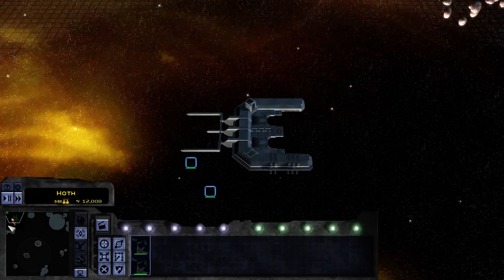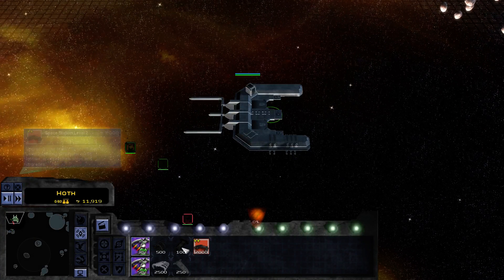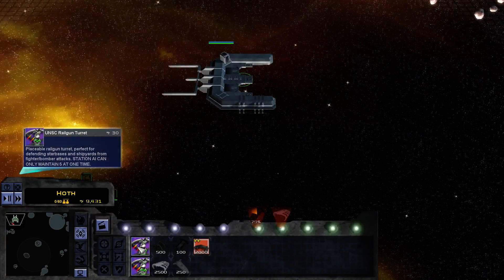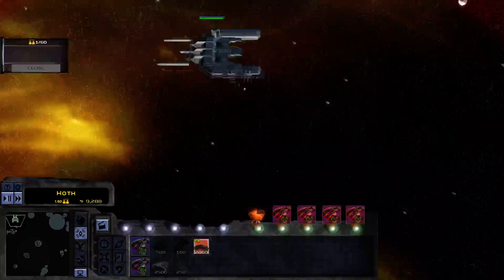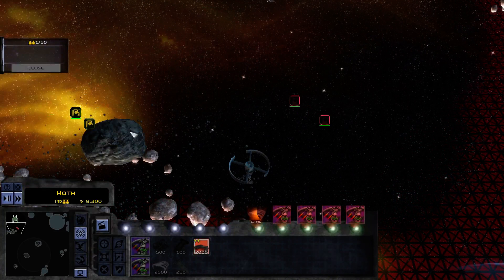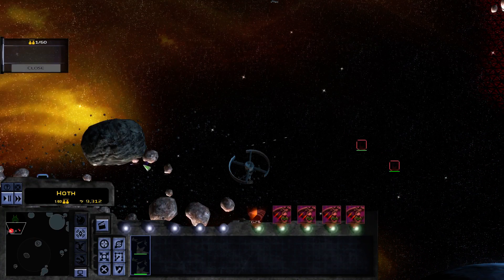Alright, starting out you have some Short Swords, which are bombers, in production. Going to build some of these. Choose your reinforcements. There's never enough asteroids. There's a Covenant Picket Corvette over here — a Nebulon B brigade here.